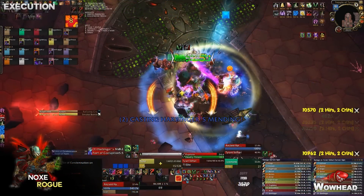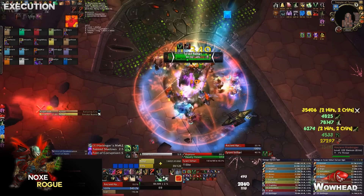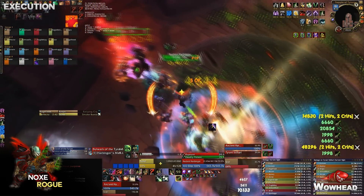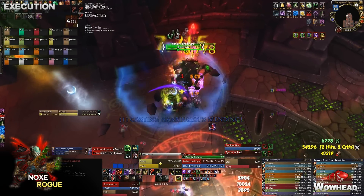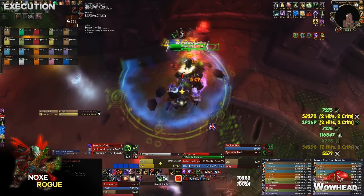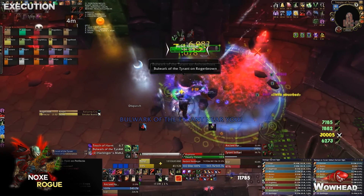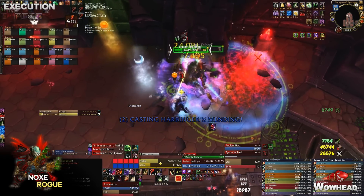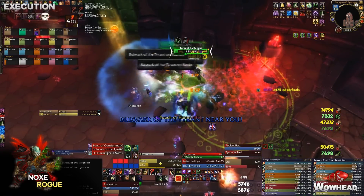The transition from phase two to phase three is quite dangerous. The new aura starts increasing raid damage taken while the Aura of Contempt still has everyone at low max HP. Everyone is low health and taking increased damage, and tanks especially may fall over at this point. Once you get past the first part of phase three it gets a little easier — health comes back up and the damage aura isn't that high yet.